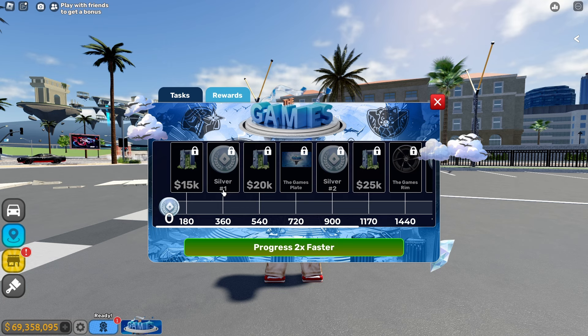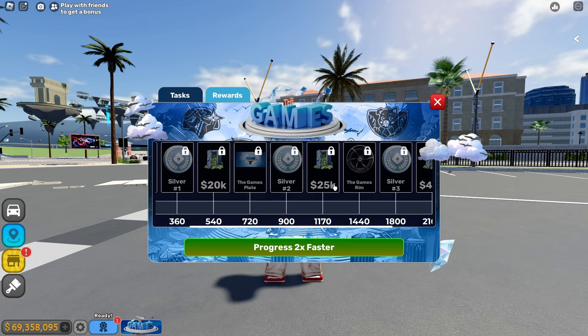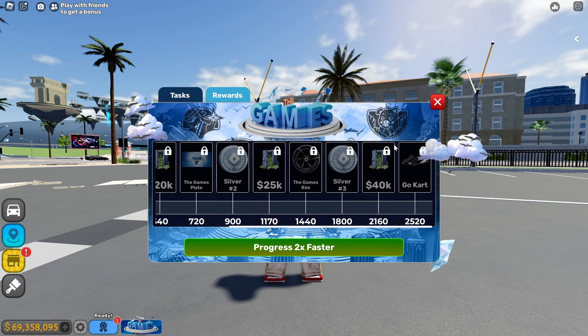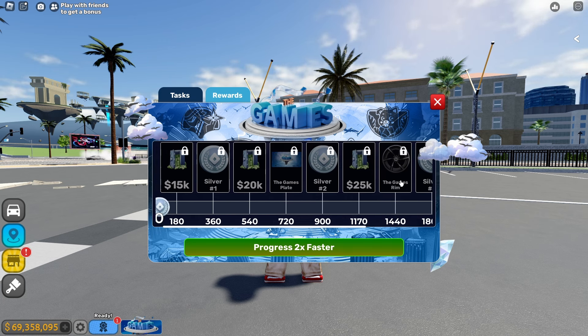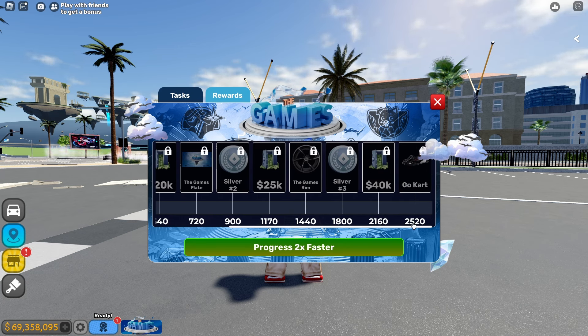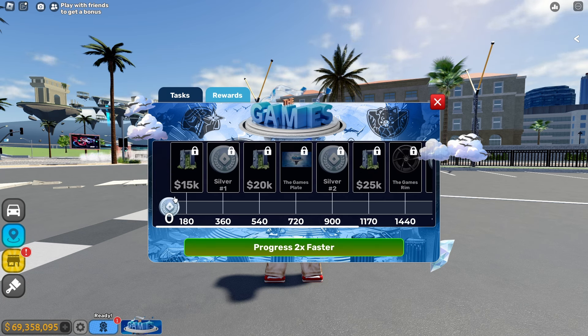Alright, so let's check out the rewards. We have the cash, the silver number 1 plates, silver number 2, and the cash, the games, ramps, the silver number 3, and 40,000. And we also have the free gold cards. So that's a pretty good deal, not going to lie. And how many do we need to get? 2,520 silver coins.